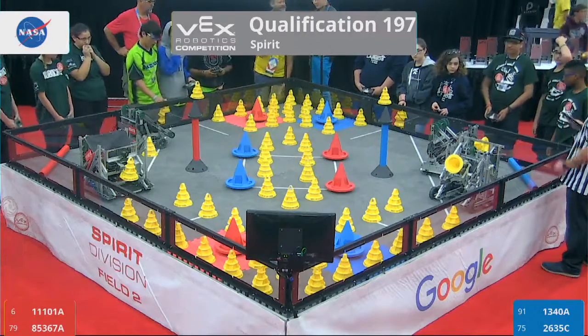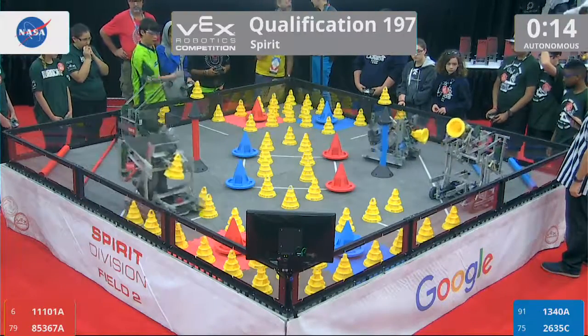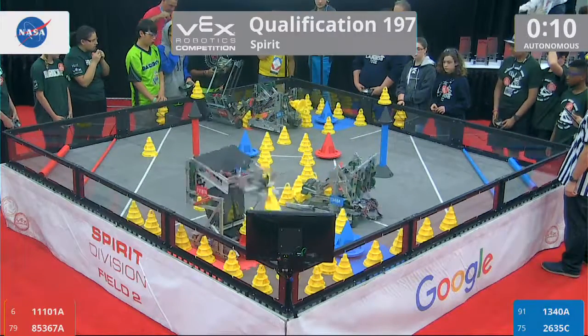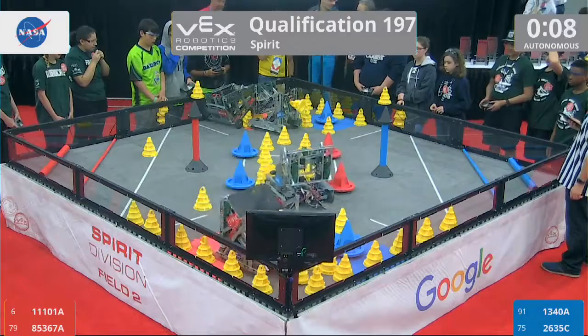Autonomous here in 3, 2, 1, go! Four robots moving here in Autonomous. Beautiful action — 2635C traversing the field, trying to interfere with 85367A as they drive up onto a pile of cones.